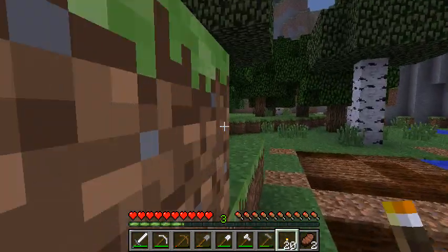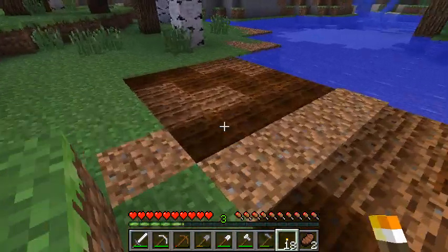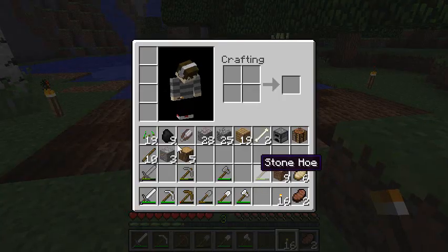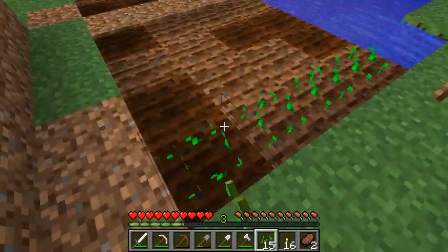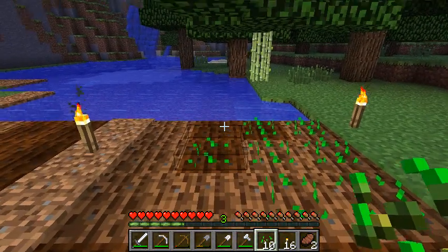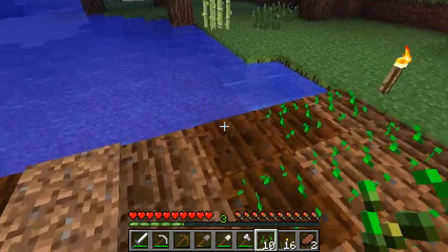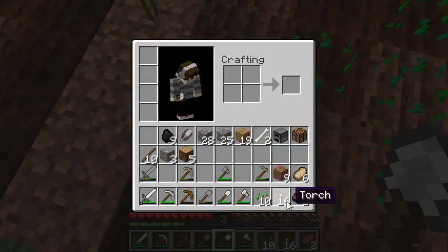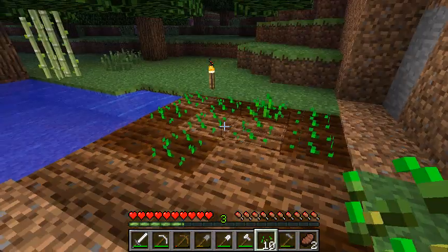Now we want to light this up a little bit because crops grow better in the light — you definitely want some light. Then just right-click with your seeds and it will plant them down. This only works if you right-click on fertilized earth; if you right-click on normal ground nothing happens. You can walk over your crops but if you jump on them it will ruin them.